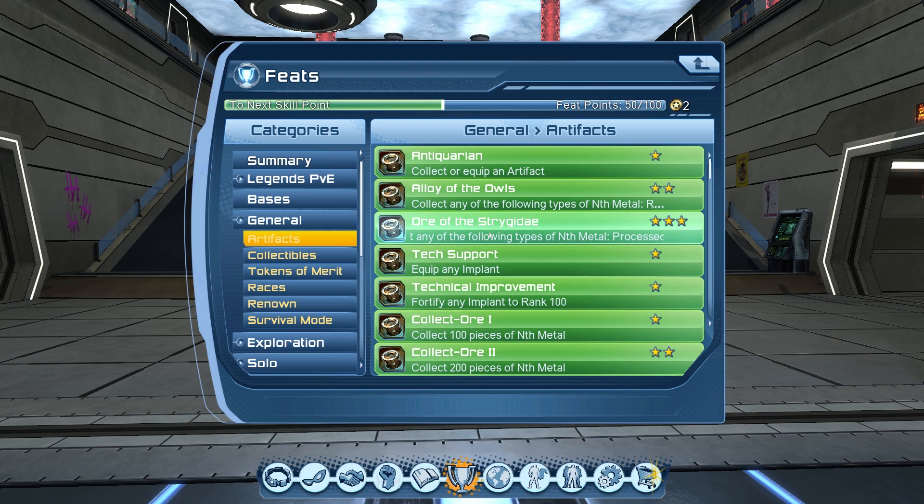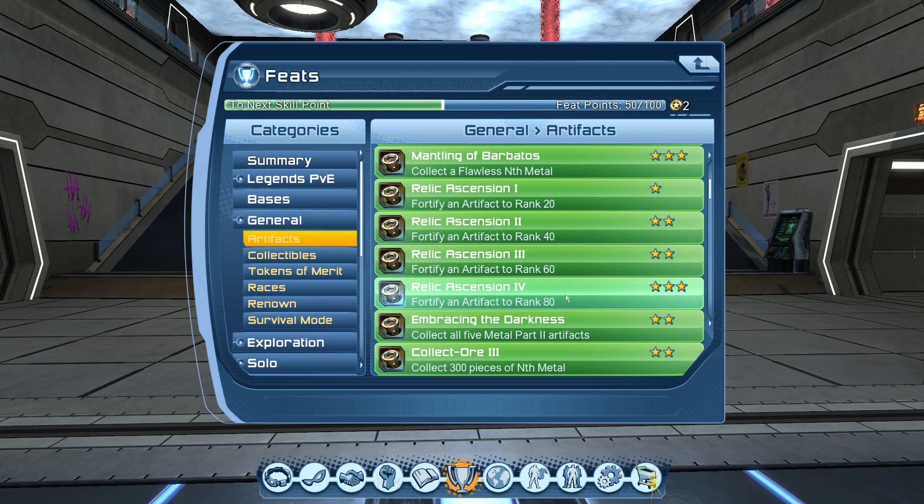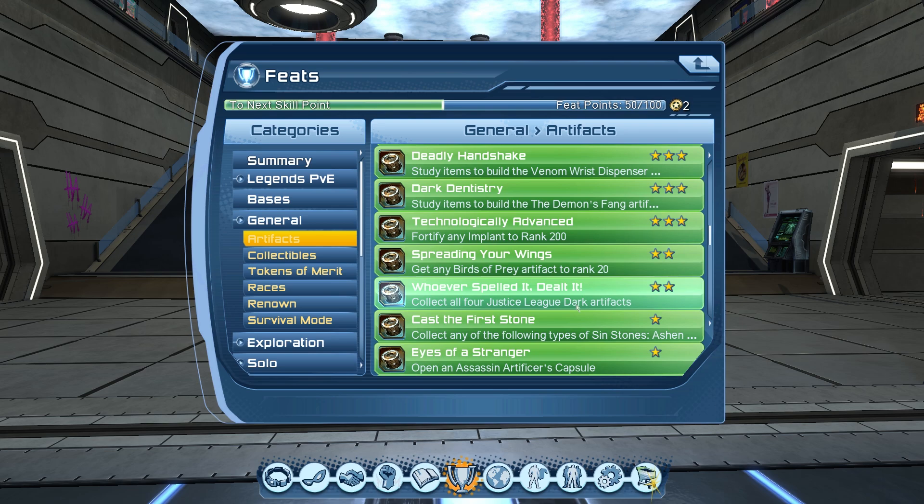Moving on, we have artifacts — focus on these because you're definitely going to need them. Once you've decided your role and know which artifacts you're going to use, level them up with enhancement metals and feats are going to pop. You'll also need certain artifacts just for feats even if you don't use them — buy them, level them up to rank 20, get the feats, then consume those artifacts into the ones you're actually leveling. If you're in a rush you can spend around $200 per artifact to rank them to 200 in under 10 minutes.